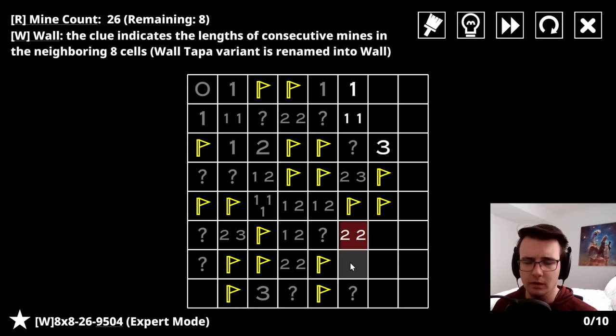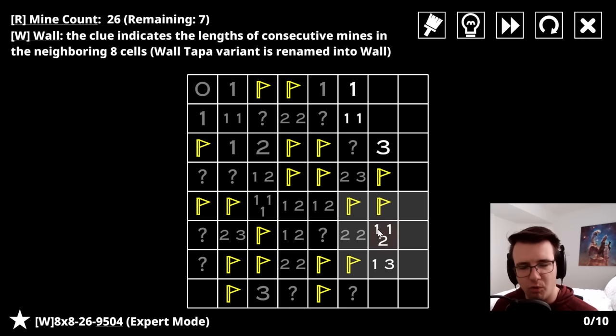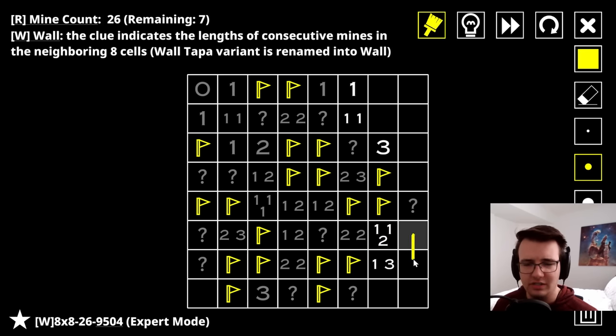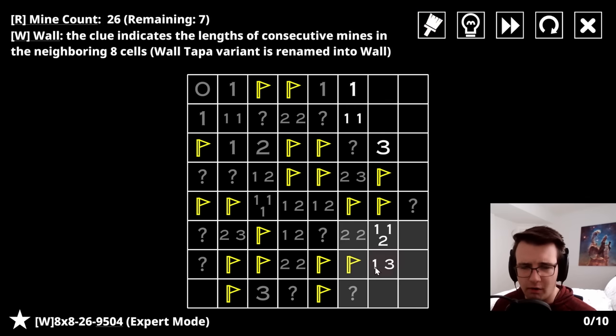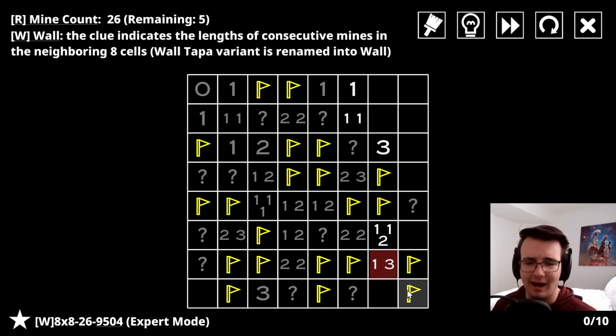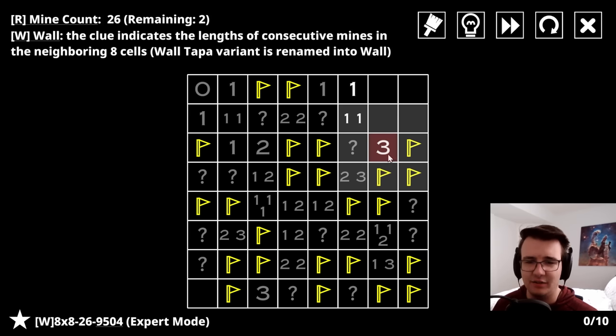I have a two-two which means I must complete the other two - that cell is finished. I have a one-one-two: here's a one, here's a two that must be capped off, one of these two is a mine. Looking at this one-three - I have the one already, so the three is within here; it's three-in-a-row, so no matter how you slice it these two will always be mines. The one-one-two is now complete. Three-in-a-row - I've already got one so I have to connect the other two.